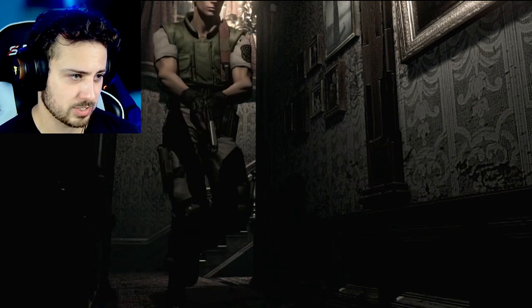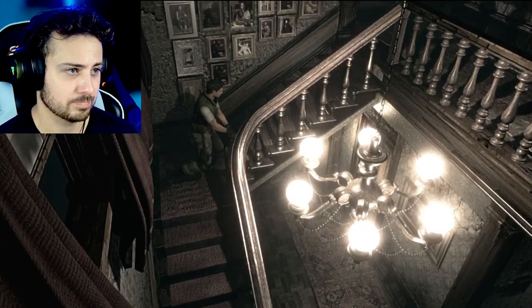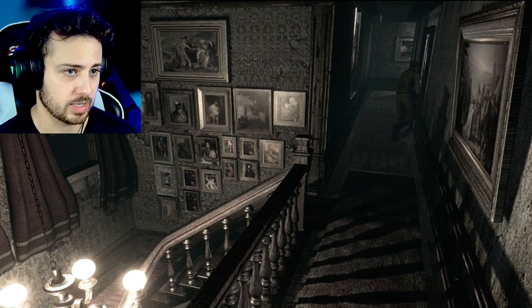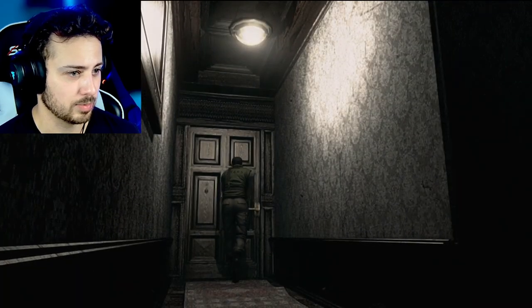The doorknob looks like it's ready to fall apart. That's not good. Is this a door? No. I'm going to hold off on that. We can go this way — I don't think we've been this way yet. It's locked. That's okay. I didn't want to go in anyways.